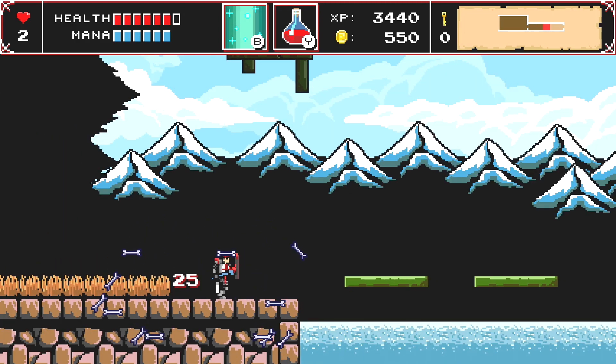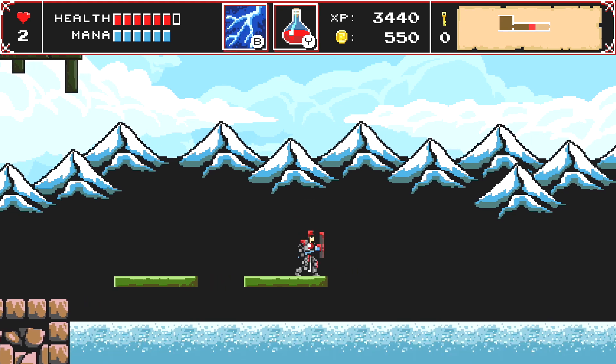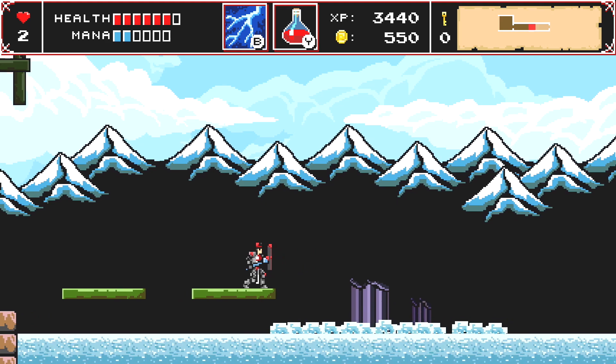What's up guys? This is Alex and I'm going to show you how to get to Stormheim. All you gotta do is once you get here by the water, just use your lightning ability and it'll bring the castle up out of the water.